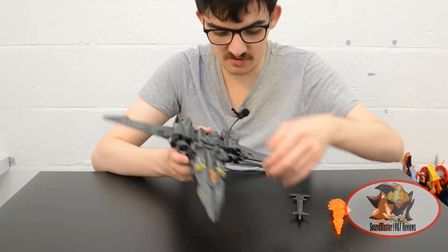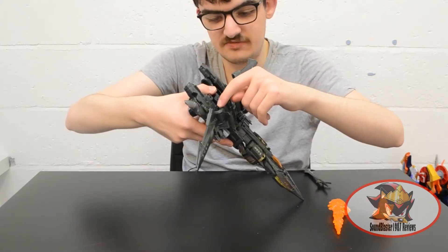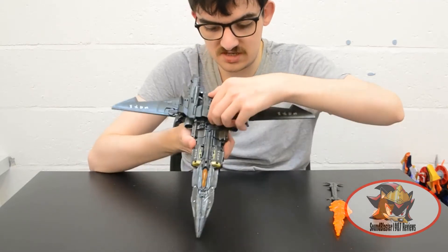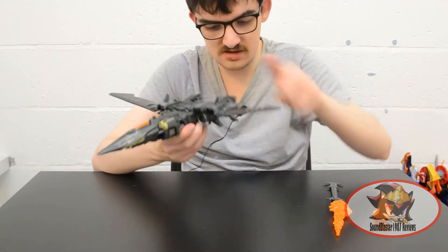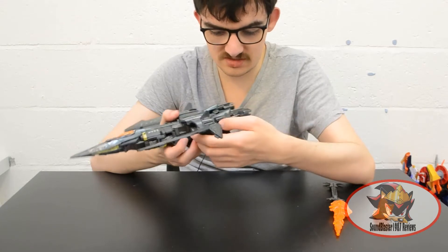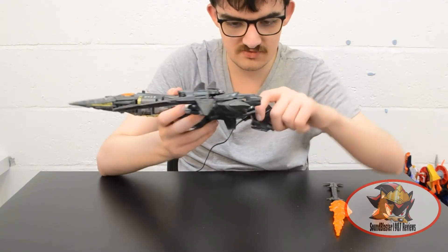To transform Megatron, first you want to disconnect the wings from the thrusters. One of the thrusters actually sheared off a hinge on mine, so I'll do my best to approximate the transformation. You want to double-hinge the wing panel forward, then disconnect the wings and hinge them forwards. Then unclip the intakes from this area and hinge them outwards to form the knees.